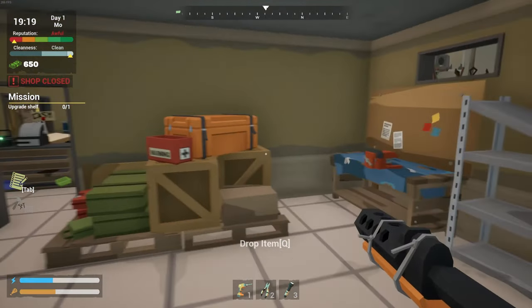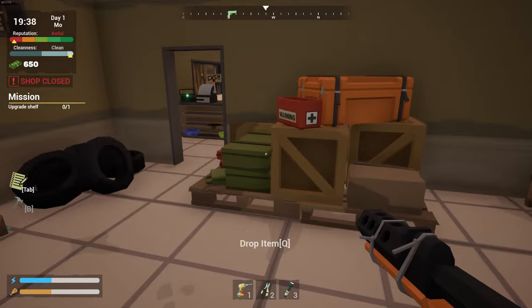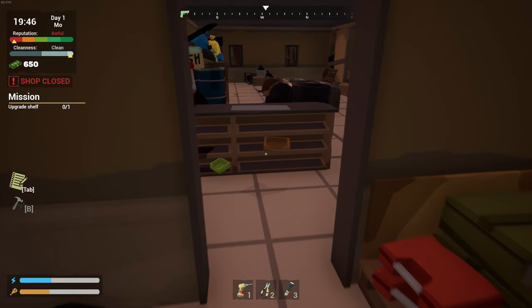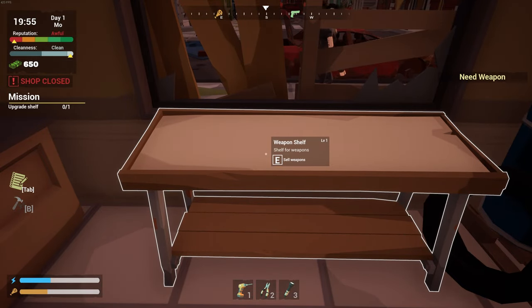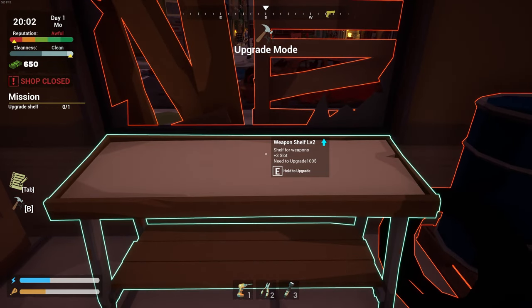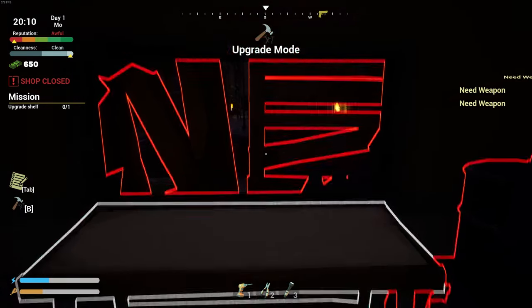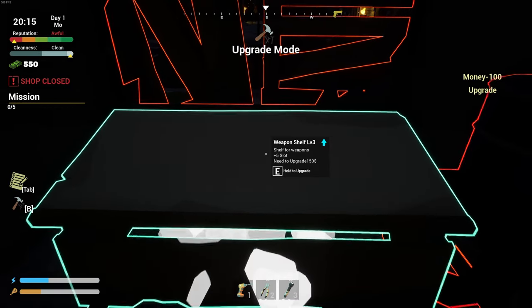So I guess I just — press one to take the screwdriver, hold the left mouse. I have no orders. Tab is just a tutorial. So I put it in storage. How do I upgrade the shelf? Weapon shelf. Sell weapons. Need a weapon. Press B — upgrade mode. Weapon shelf level two. Shelf for weapons, three slots. Need to upgrade — $100. Hold E to upgrade. There we go.